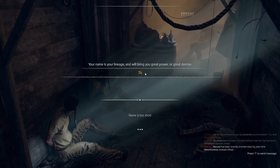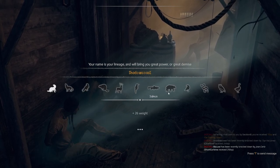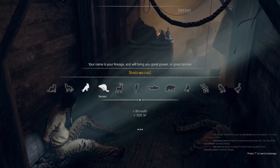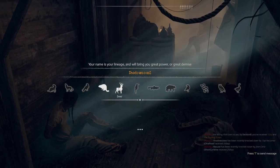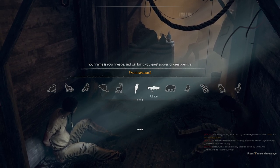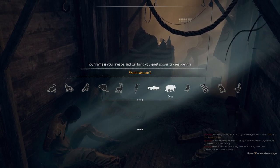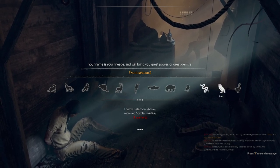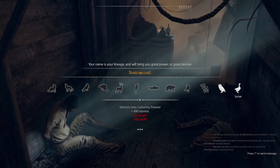We are going to enter our name Shadow Coast. Now you will have options that will impact your early gameplay, so you can make trade-offs as you go. I recommend that you look at each one so you understand what the trade-offs are. Can you carry less weight? Do you have more health? Some of these can have lasting impacts.